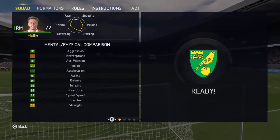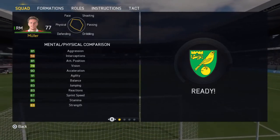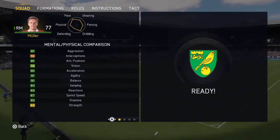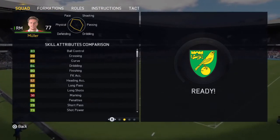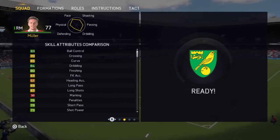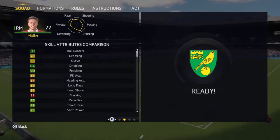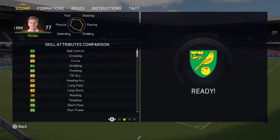83 stamina, so that's good. 63 strength is a bit of a let down, but can't have it all — he's only 80 overall. These are a bit less, but for a winger he's only got 70 crossing, 83 ball control, 84 dribbling, and 80 finishing which isn't bad.